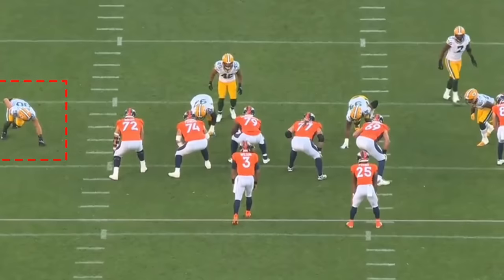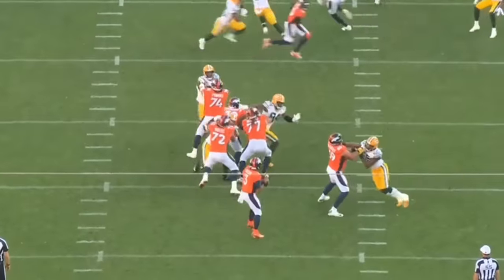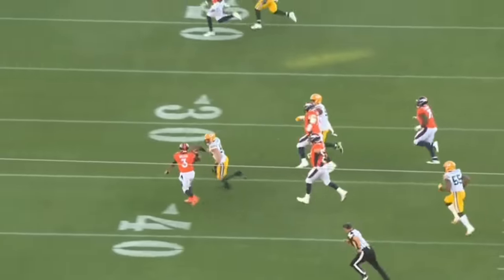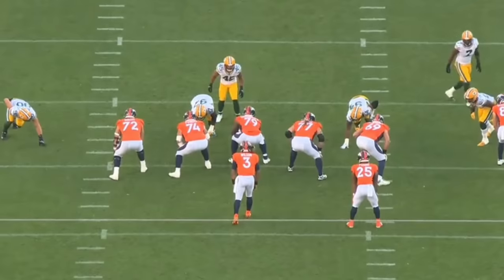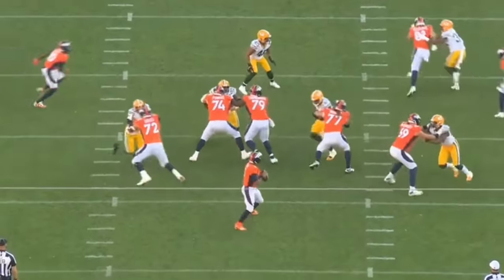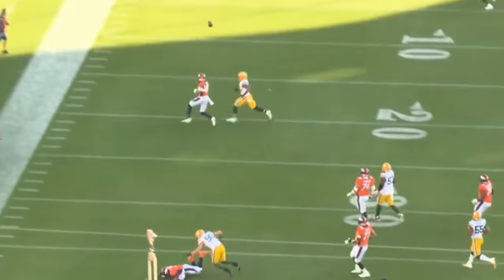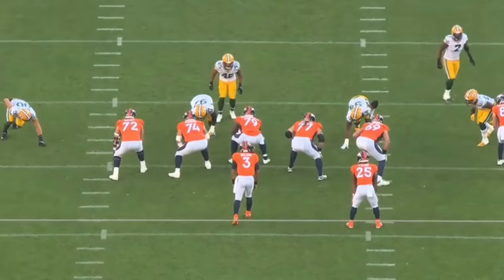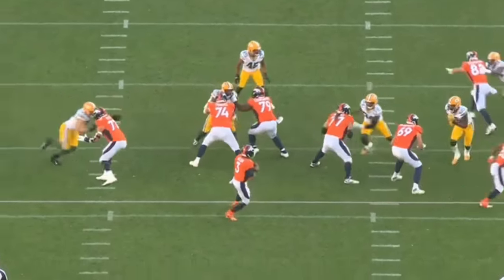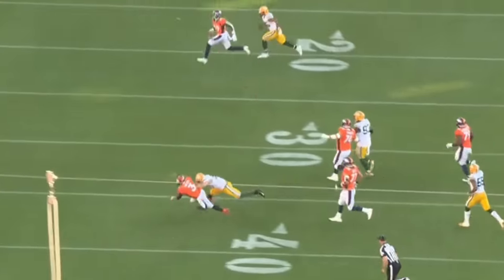Here's another high-effort play by Lucas Van Ness. He bull rushes the left tackle, gets off the block, chases the quarterback, and gets a really nice hit on him. Technically the play doesn't count because of a defensive penalty downfield, but the effort is great on third and three. Had there not been a penalty, this would have been a really nice rep — forcing the team to settle for a field goal. Van Ness showed high effort coming out of college and continues to display that.